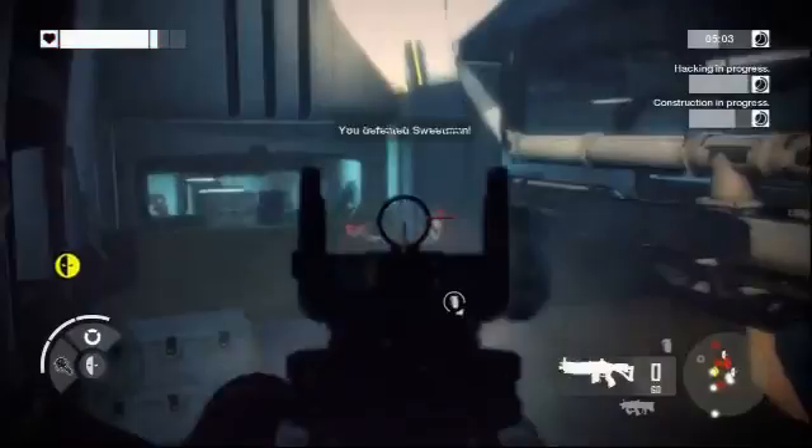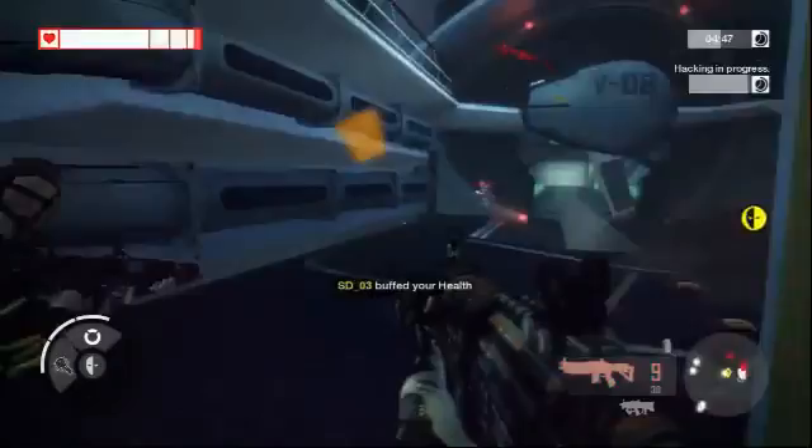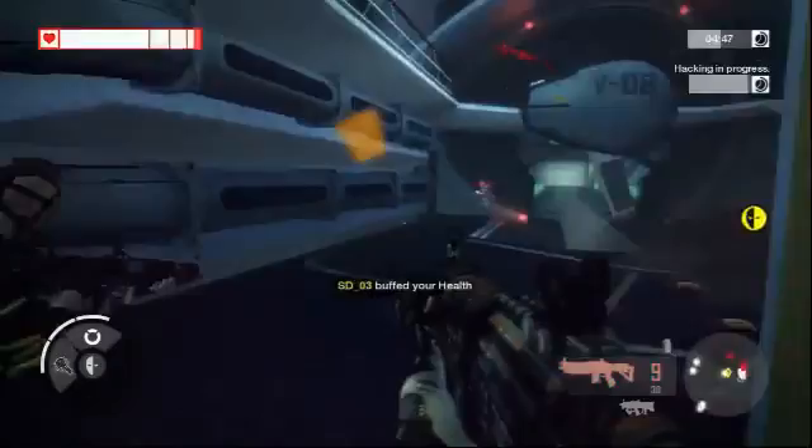In Brink, you can play any combat role that suits your preferred playing style. As we're watching here, it's a guy playing the Operative. This guy can use stealthy moves — he can disguise as the enemy, sneak behind enemy lines, hack into computers, open back routes. He got buffed by his medic, and he can pull out his PDA and start hacking into this device to complete the objective.